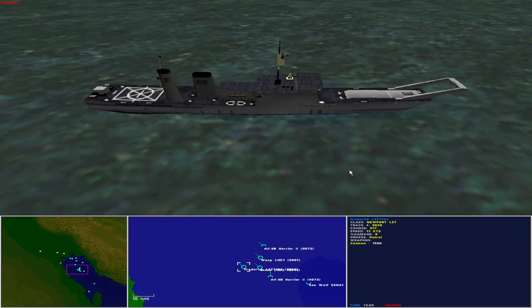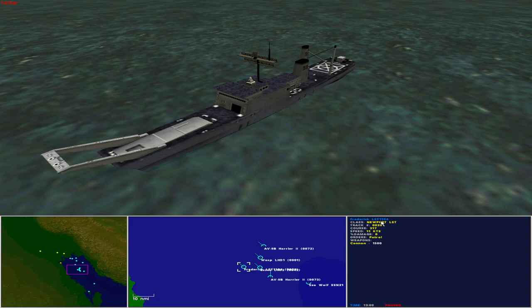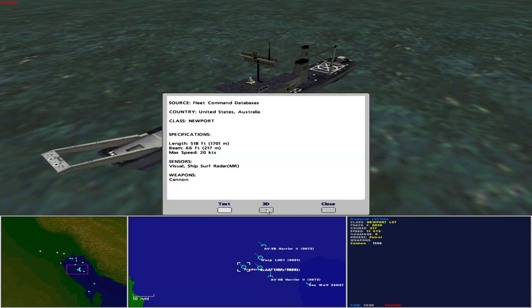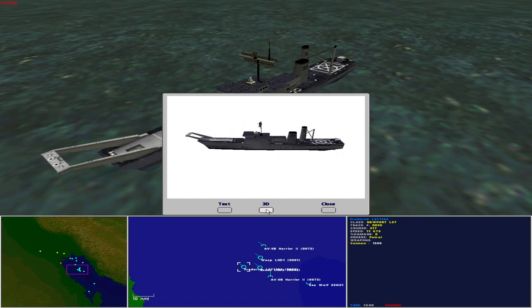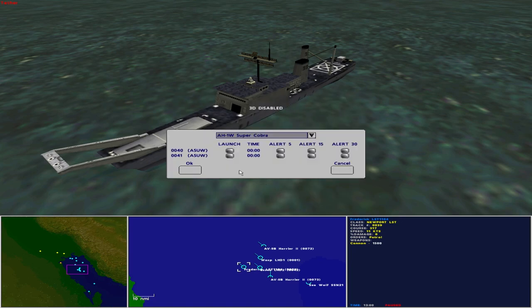Third in the amphibious ready group is the USS Frederick LST-1184. Operated by the United States and Australia as a Newport class landing ship tank, she is 518 feet in length with a beam of 66 feet and a maximum speed of 20 knots. She carries cannon for self-defense, but more importantly carries the bulk of the amphibious forces and their heavy equipment — around 430 soldiers and 500 tons of vehicles. The LST also has a helicopter deck and two embarked AH-1W Super Cobra helicopters.